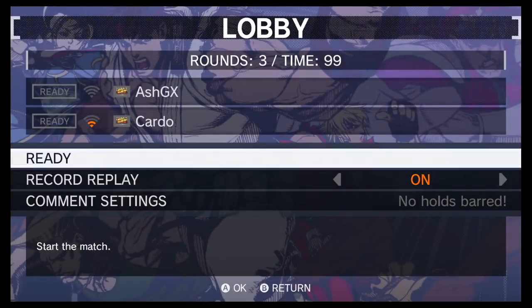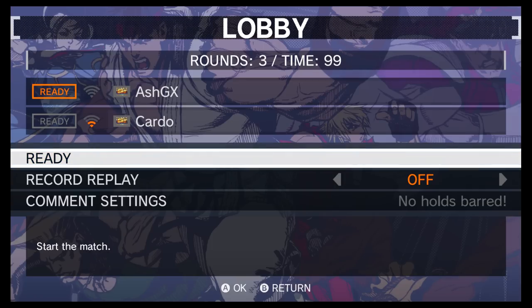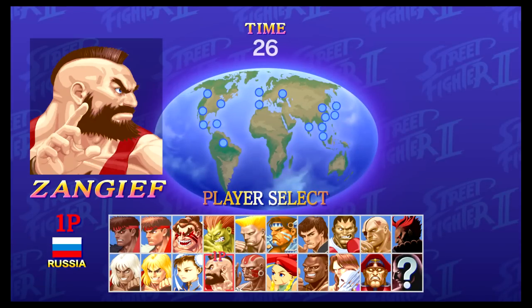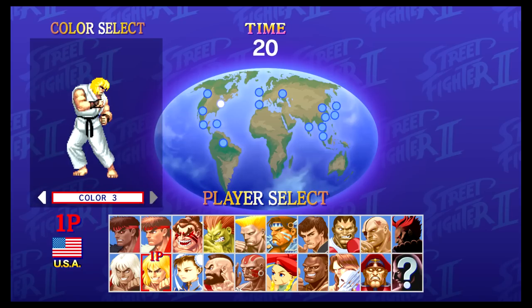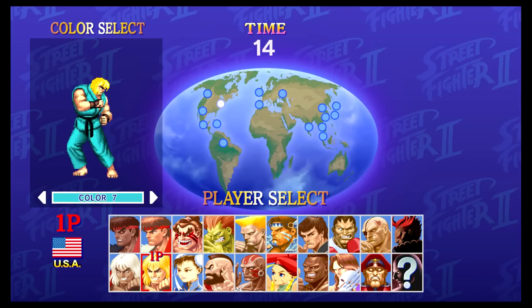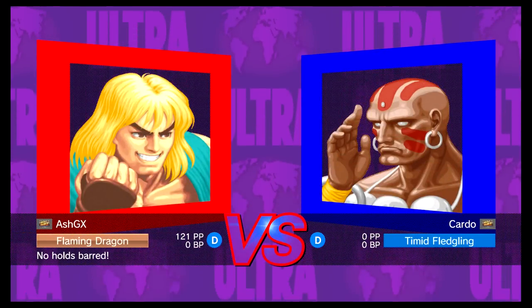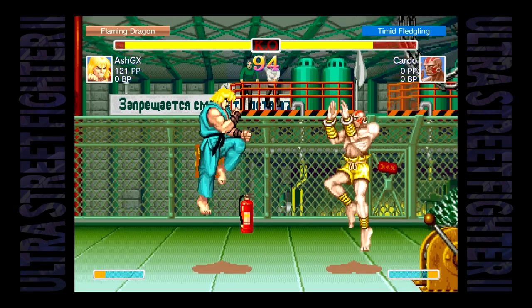Let's try a casual match. I'll play against Cardo. In Street Fighter 4 3D Edition online I don't think there was a setting to filter out people using easier controls. Let's go with Ken — aqua blue Ken. Oh, Dhalsim! You don't see Dhalsim played very often. After one or two more matches I'm going to show you guys a replay to see how that works.